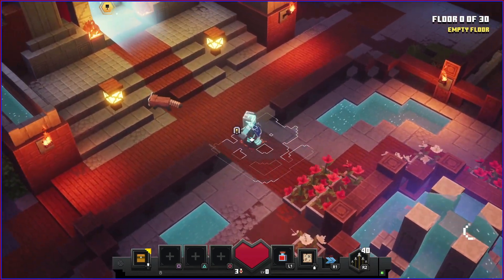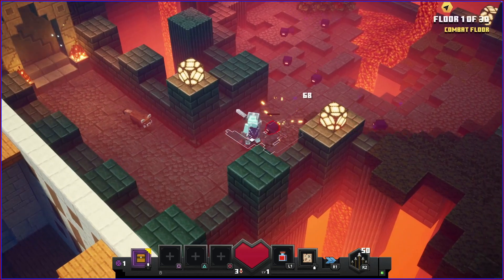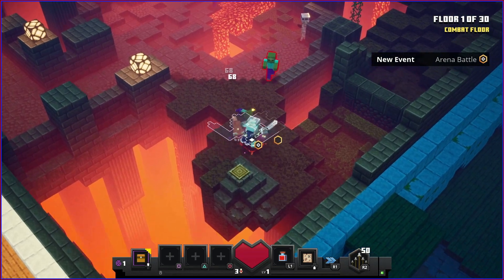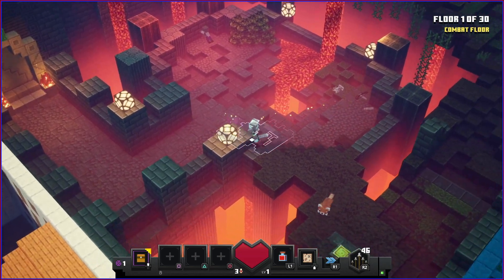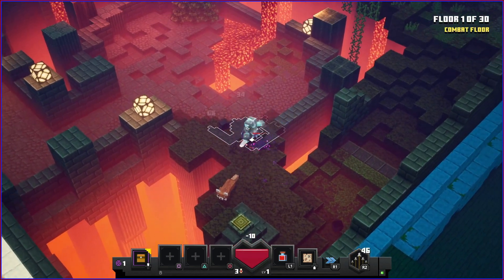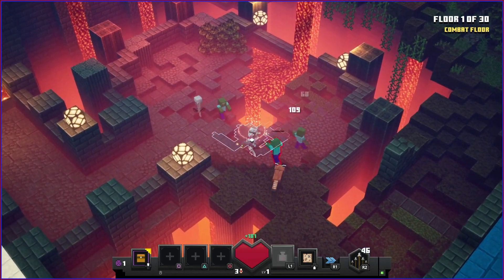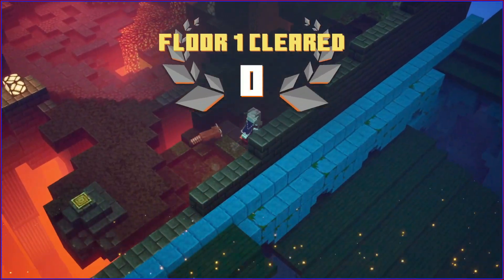It's pretty much a way to add the roguelike element to the game, which I actually appreciate. Each floor is a combat floor - it can spawn a different bunch of enemies depending on the layout. We must press this button and defeat all the waves of enemies. This is the netherworld layout. Floor one completed - there are 30 floors total.